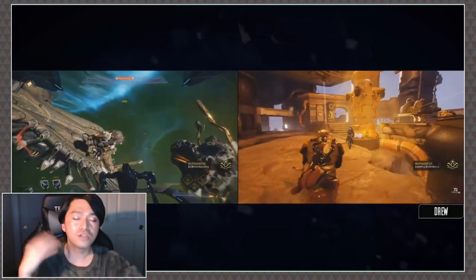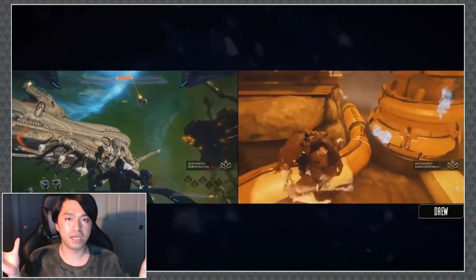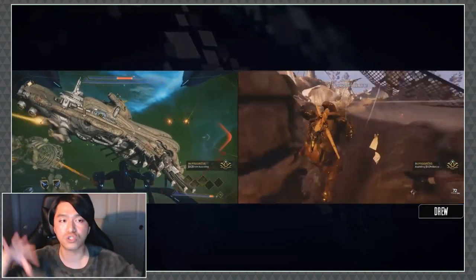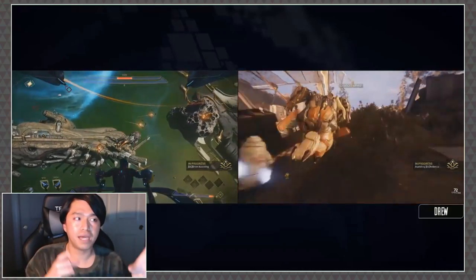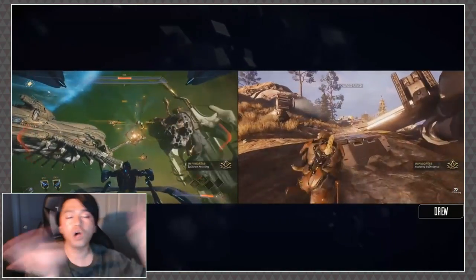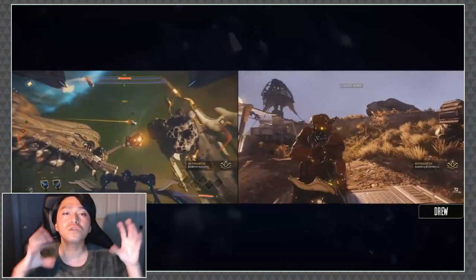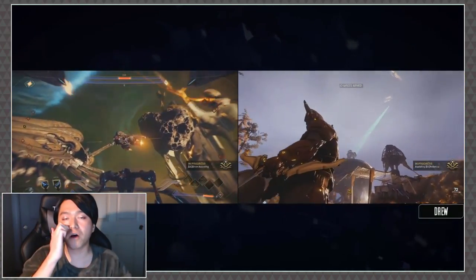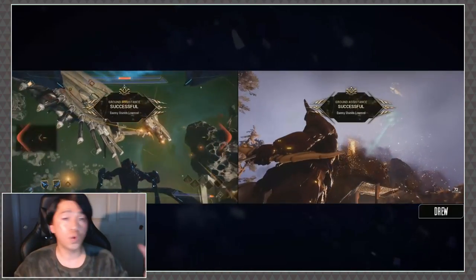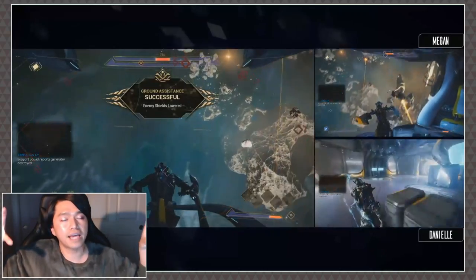That was basically everything in the systems tab. All of these things can be flipped off and on to redirect energy. DE really said they wanted this to be something you can customize on the fly — equip all of these different things so you're prepared to take on whatever anomalies you might find in space, like a void storm. The idea is: be ready, things might happen.